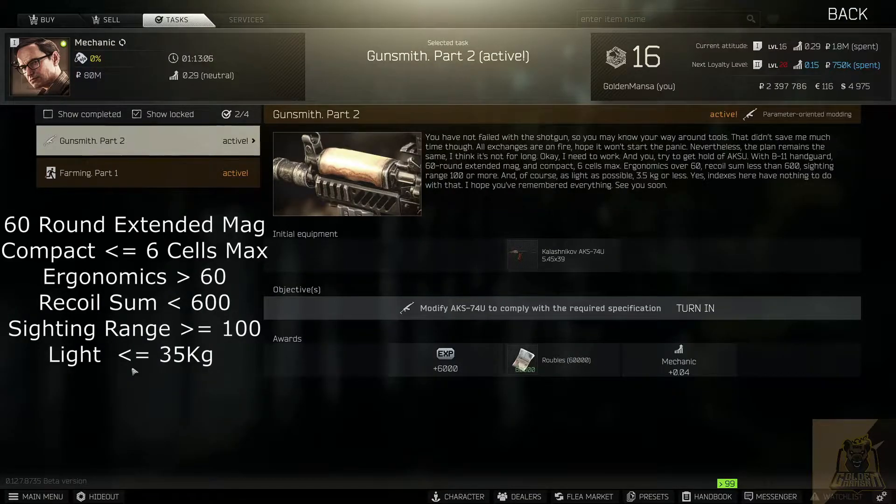Today I'm going to be showing you guys how to complete Gunsmith Part 2, which is an early level Mechanic quest, in less than 60 seconds. Let's get gold.